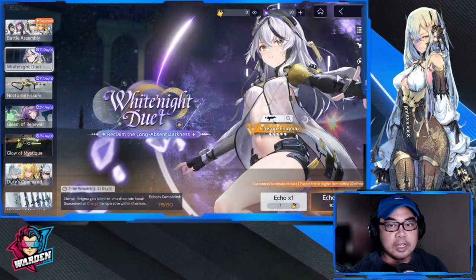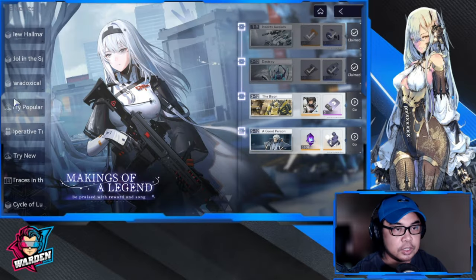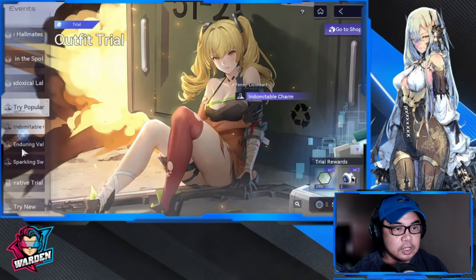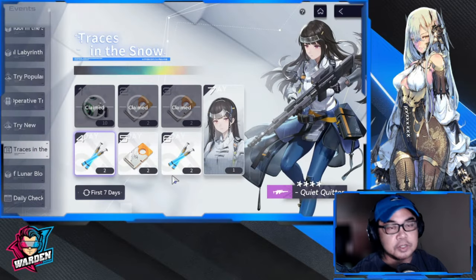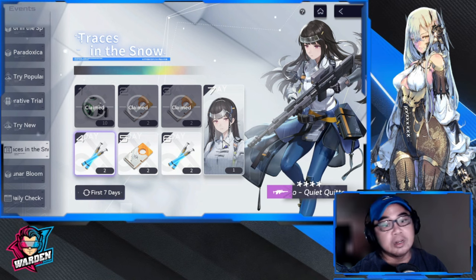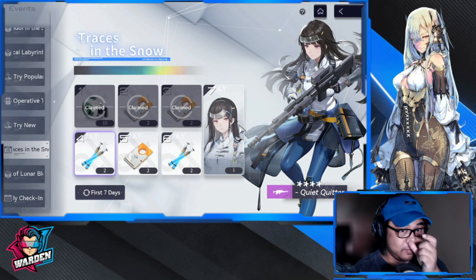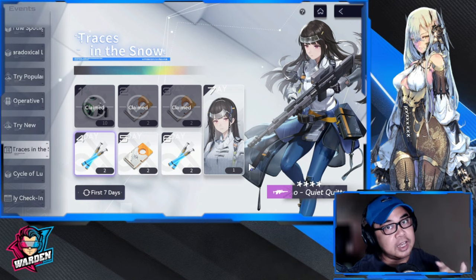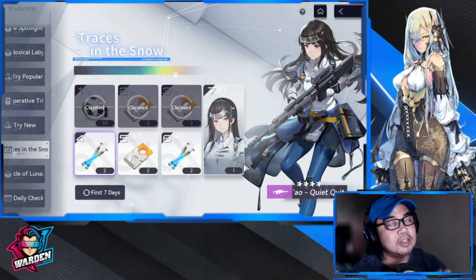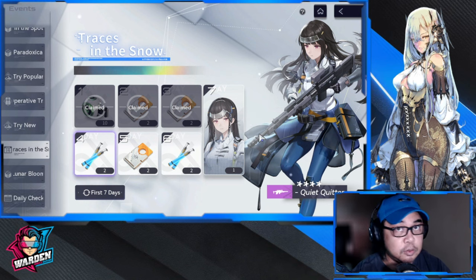There's also a login event — Traces in the Snow — where you can get Yao, a 4-star operative and one of the best healers to start in this game. Definitely log in and get her; she'll work wonders especially if you're starting out. So to recap: Enya, Cherno, the beginner banner, the selector banner, and the Yao login event are the best freebies right now.